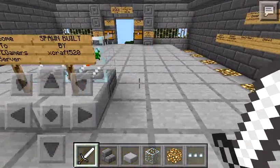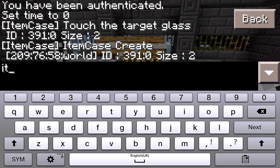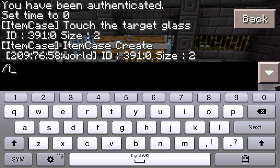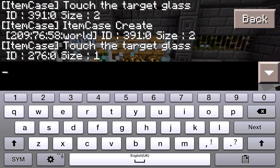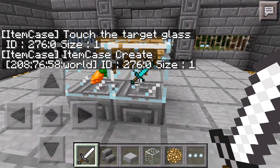Let's just add something else. Slash item case add, then we'll add the item case as 2-7-6. I wonder what this one is, so I'll just tap on the item case. The default is a glass block, and that's the diamond sword.